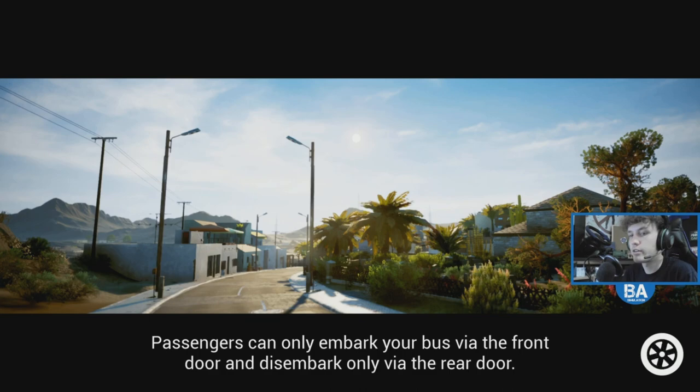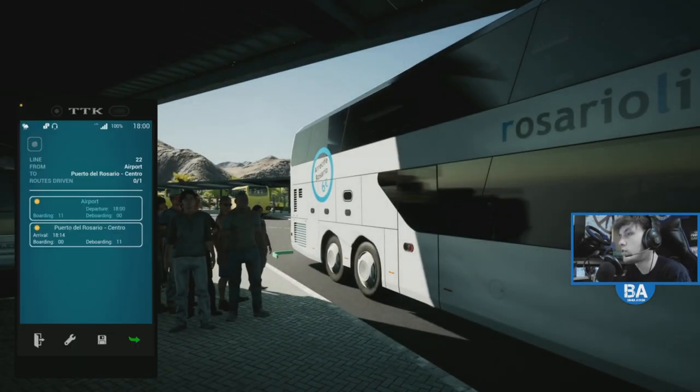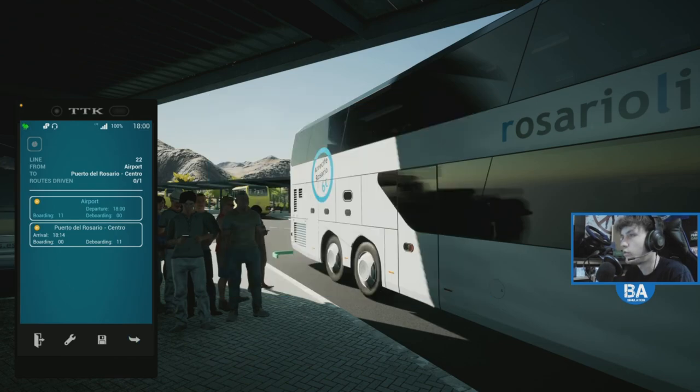It's as easy as that to make a route and then start driving it. Here we are. You've got the timetable there on the phone — Line 22 from the airport to Puerto del Rosario, routes driven: one. That's literally just going there. Departure time is now. 11 people are getting on, and at Puerto del Rosario 11 people are getting off. We're doing that at 14 past. You can also change the weather up on the phone with the little weather icon.